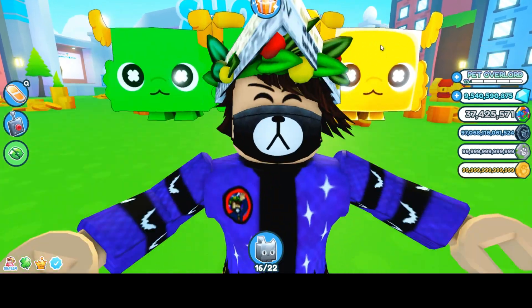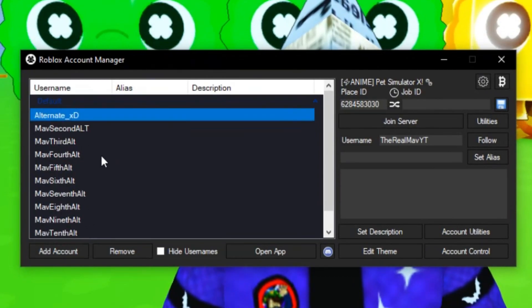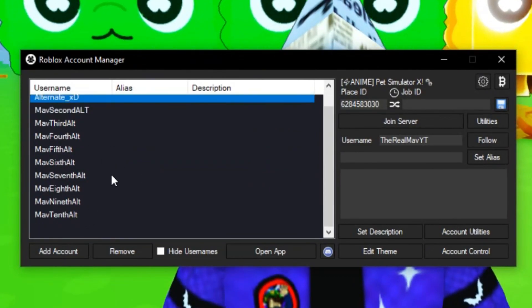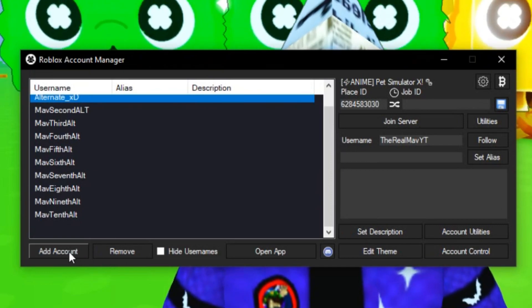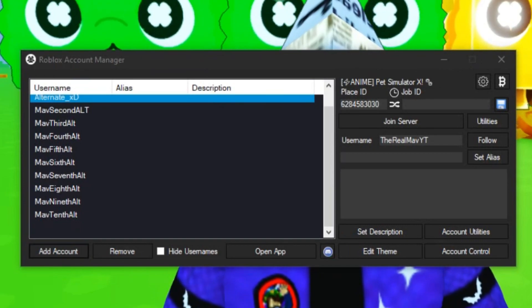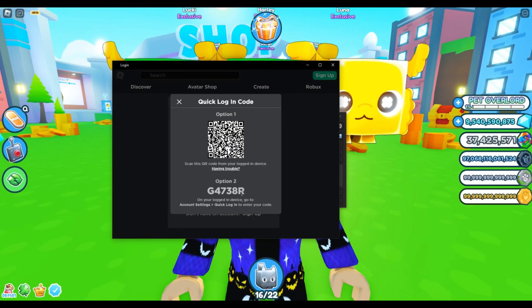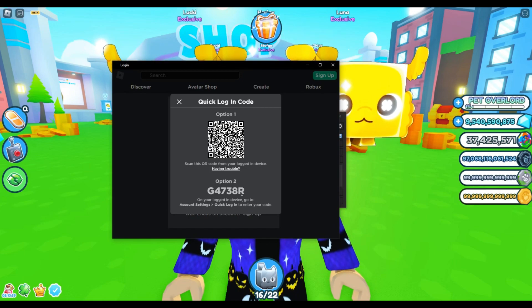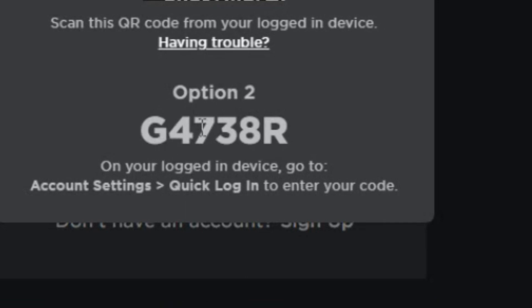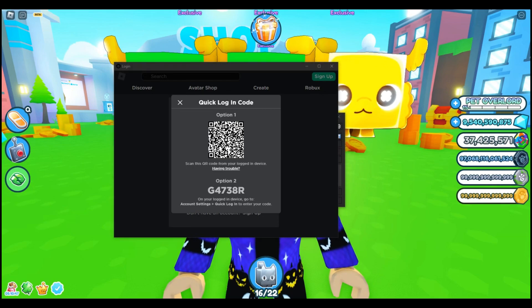Once you have the program downloaded, you should see something like this — there are literally no accounts connected yet. If you want to add an account, it's very simple: tap on the Add Account button and it will show this. It will say 'Login to Roblox' and you click on 'Another Login Device,' assuming you have your account connected, and then there'll be a code over here which you can enter.